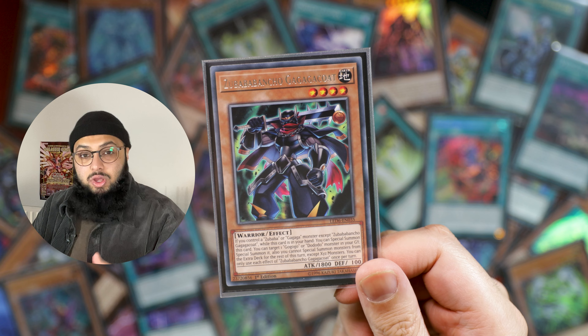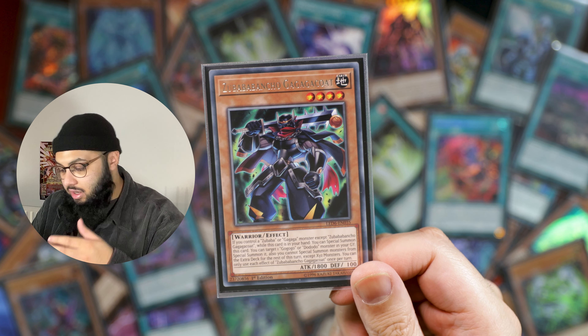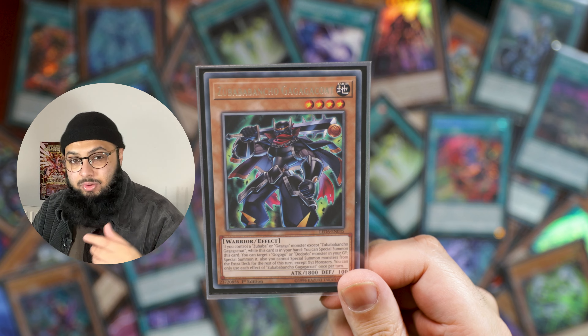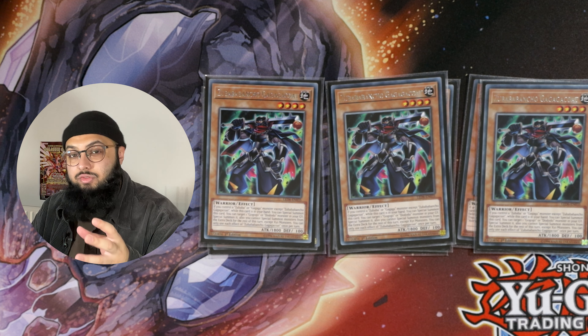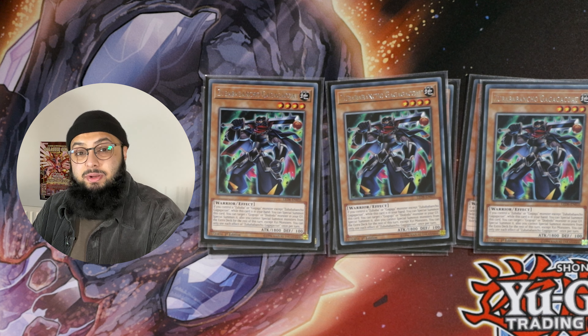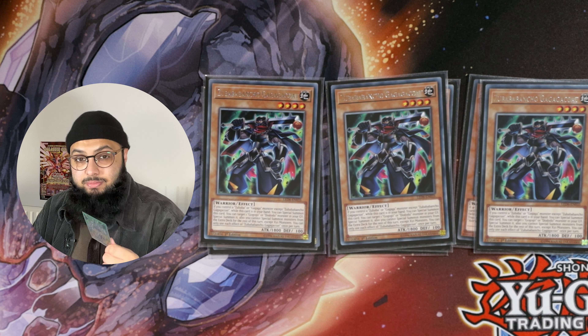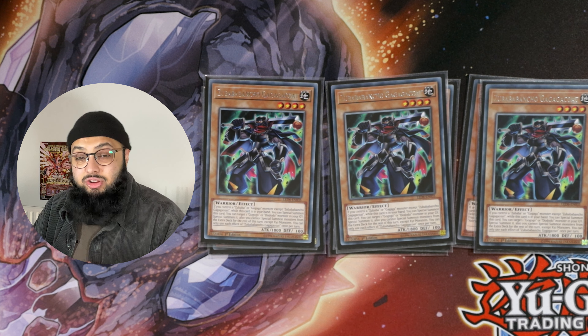We're playing three of Zubaba General. How this card works: if you control a Zubaba or Gagaga card on the field, you can special summon this monster from hand. But because Utopic Onomatopoeia covers every single archetype name, the synergy is really easy. This card can also special summon The Glove straight from the graveyard, and The Glove has a great effect to special summon a monster from the hand — really great synergy.